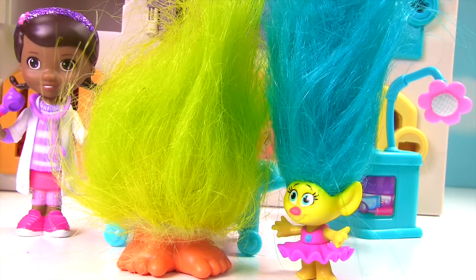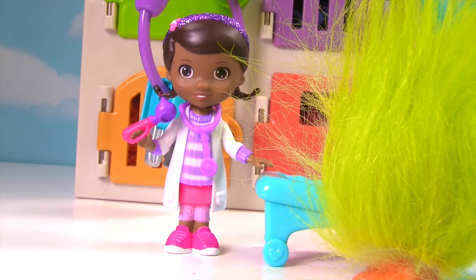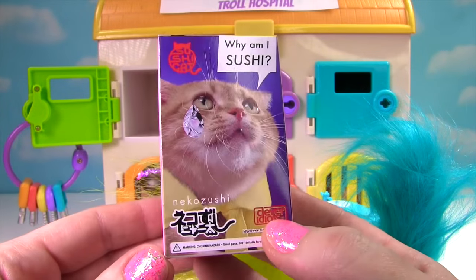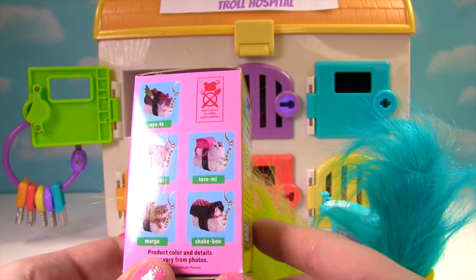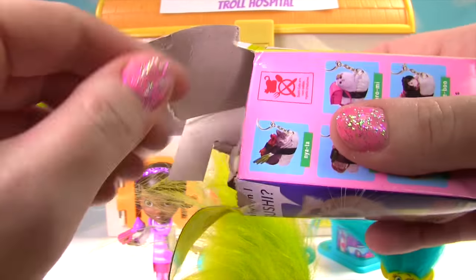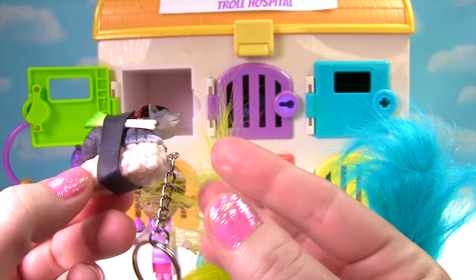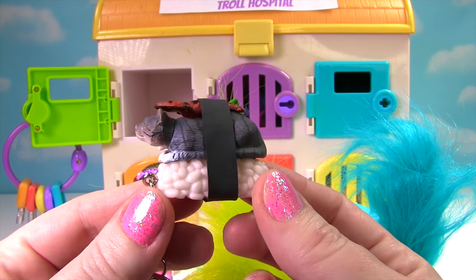Fuzzbert, you're so big. Are you happy now? Fuzzbert, you were a good patient. Now you get a toy. Ms. Hands, let's see what's in there. Time to turn our key and see what is inside. It's a blind box — a sushi cat blind box. This cat is crying and it says, 'Why am I sushi?' Look how adorable they are. Let's see what little sushi cat we got. Who did we get? Look at this kitty cat — it has a lobster on it and its name is Nayata. It looks like it has some green onions, it's on a bed of rice, and look how cute that little face is. These sushi cats are super cute.